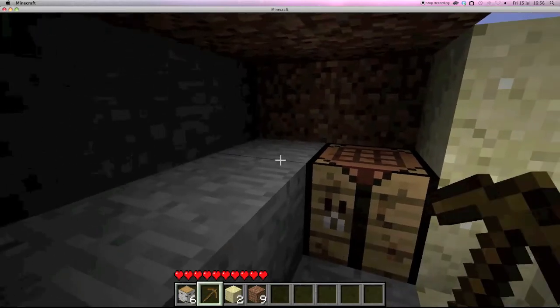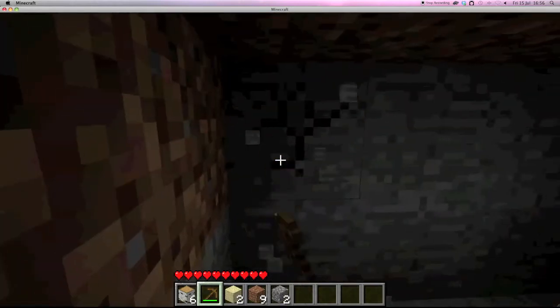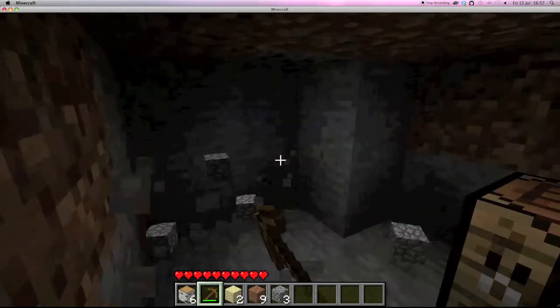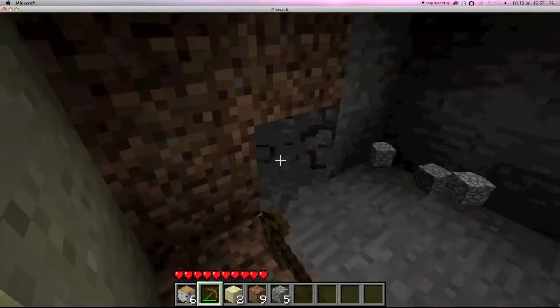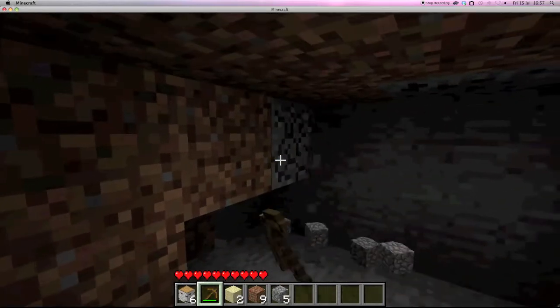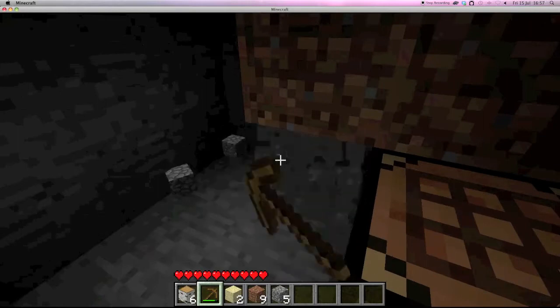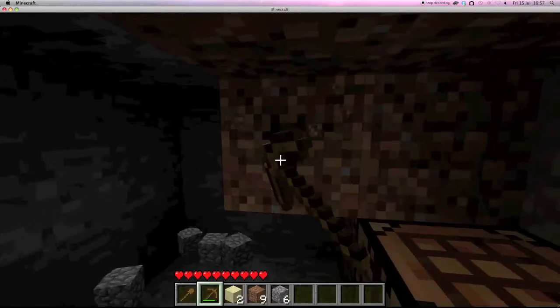I'll go to my pickaxe and start destroying these blocks to widen my shelter a bit. You might notice I'm not using my pickaxe for digging dirt — you can use shovels for that, which will make it go a lot faster.